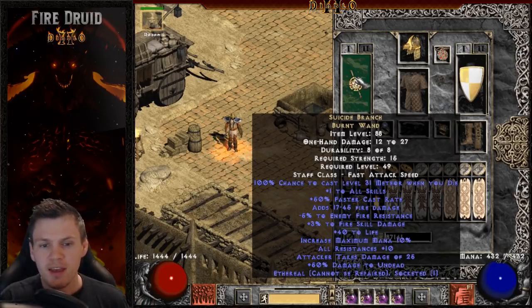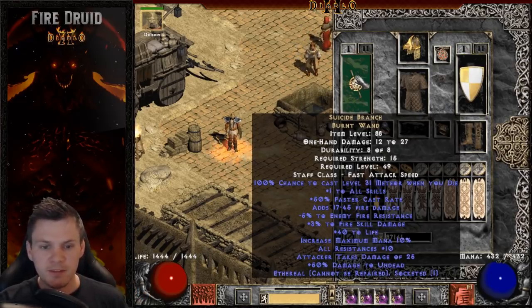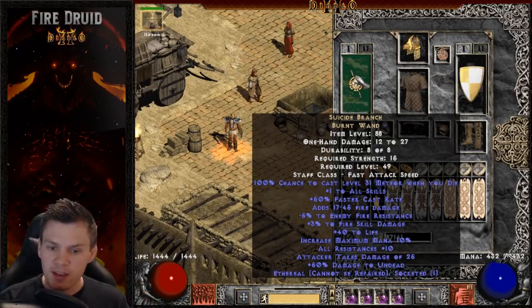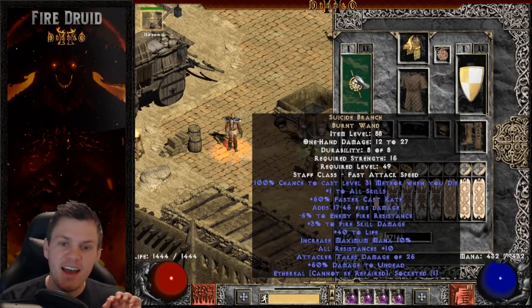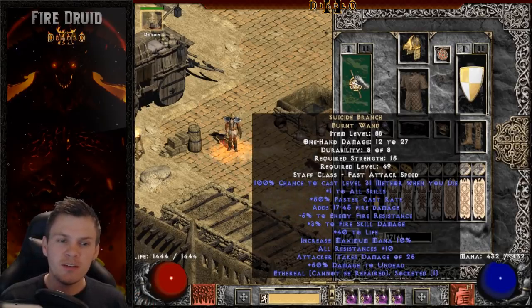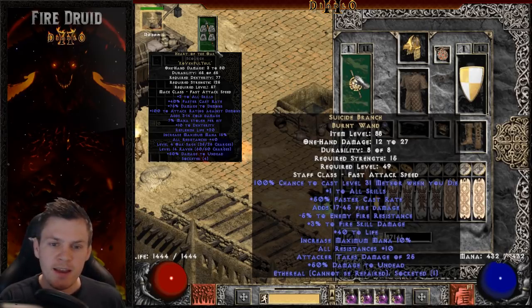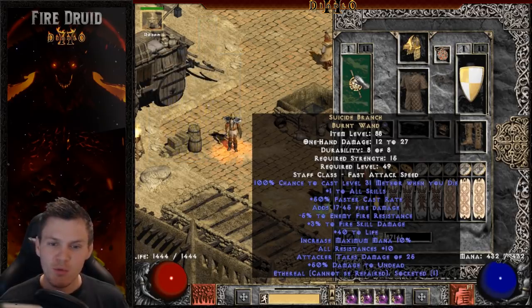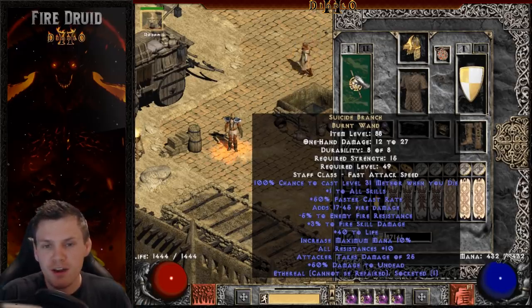For the weapon I went with a Suicide Branch — mine is ethereal for style points. I think it's very underrated and works really well with this 99 FCR build. It provides plus one to skills, 50 FCR, 40 life boostable by Battle Orders, increased maximum mana, and plus 10 all resistances. It also has a socket, so I put a minus 5 plus 3 Fire Facet in it for more damage. Heart of the Oak would be the main alternative — plus 3 skills, 40 FCR, and more resistances — but I prefer Suicide Branch because the 50 FCR makes hitting 99 very easy.